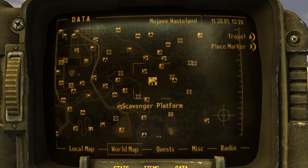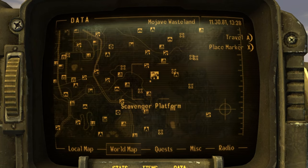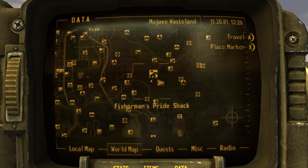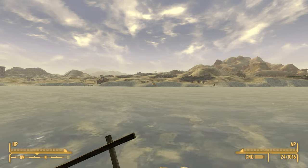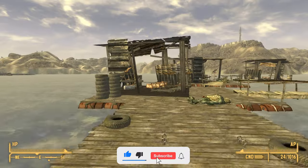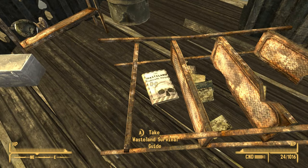The final copy of the guide can be found in the Scavenger Platform. It is located north of Hoover Dam and is somewhat on the central-right side of the map. Once you make it to this location, it will be sort of far out into the middle of this river, and what you want to do is look into this building here. In between this sort of broken down shelf on the floor will be the final copy of the guide.